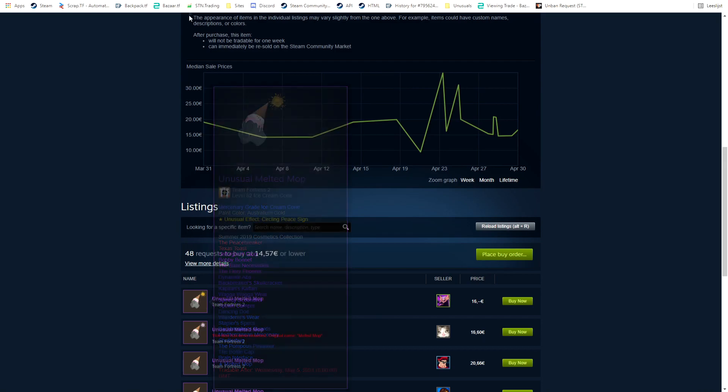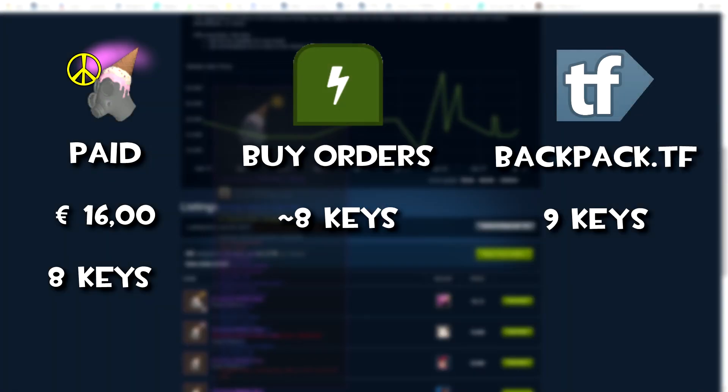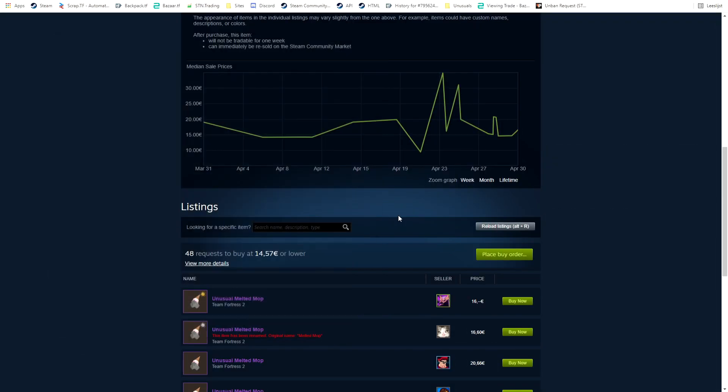In this next trade I get another good deal from the Steam Community Market — a Circling Peace and Melted Mob. Buy orders at around 8 keys, paid 8 keys, so that's good. Backpack.tf prices at around 9 keys, but I think we can get like 12–13 keys for it. Let's see.